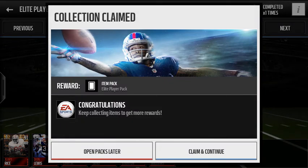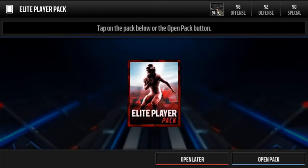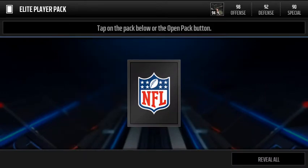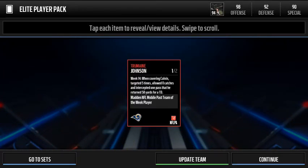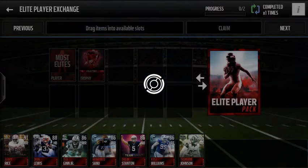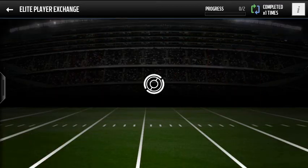So I guess all those elites that are non-auctionable can still work, because those Kyle Williams I got from the beginning — that's something new, even though they said they can't be auctionable elites. So let's claim it. Elite trophies are like 15k right now, so we'll see what we get. And we do get an 85 Team of the Week Jermaine Johnson. Don't know if he'll sell for anything, but that shows you how the set works and that non-auctionable elites do work for this elite player exchange.